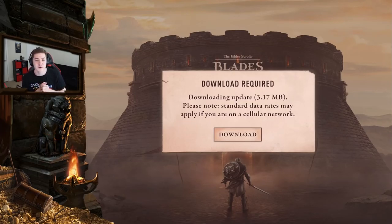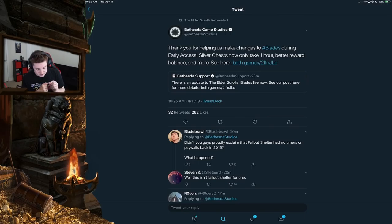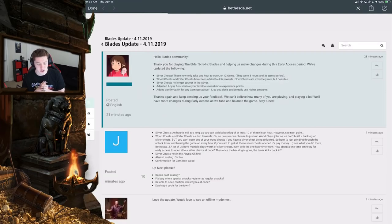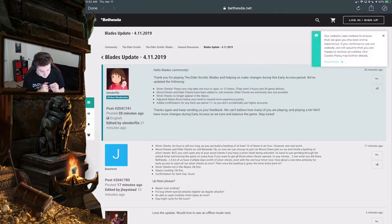The update is only three megabytes so it's going to go very quickly. The first thing I want to talk about is the silver chests. Let's check out what they tweeted — Bethesda Support said there's an update to Blades live now, and Bethesda Game Studios retweeted: 'Thank you for helping us make changes to Blades during early access. Silver chests now only take one hour, better reward balances, and more.'